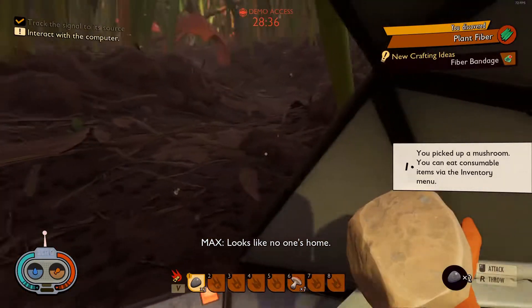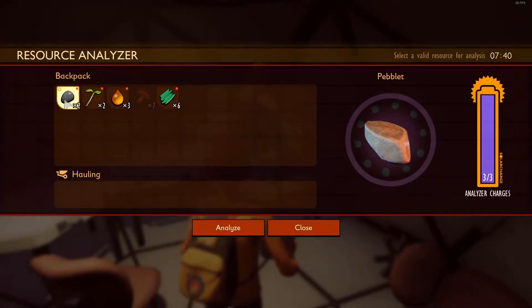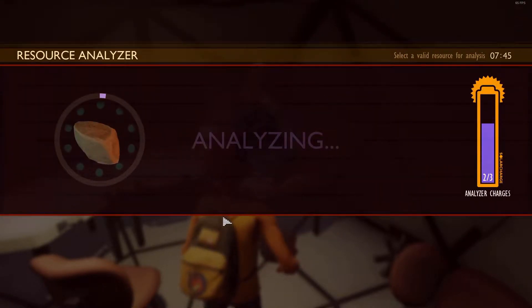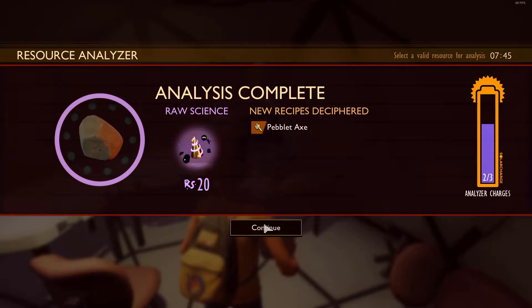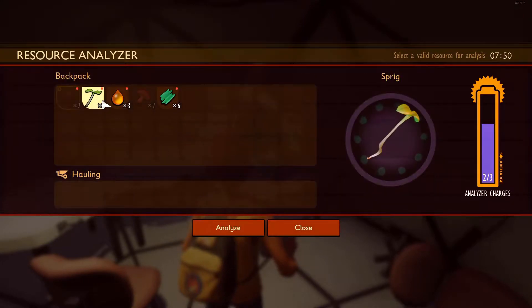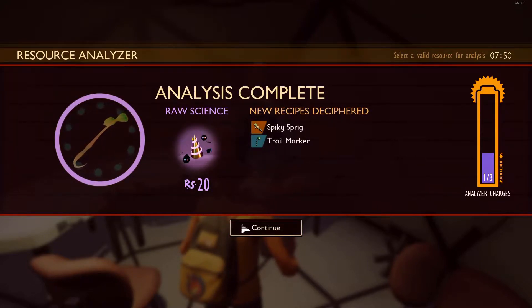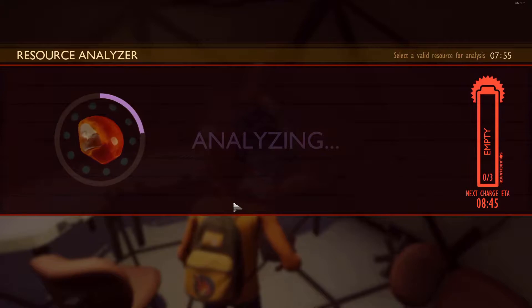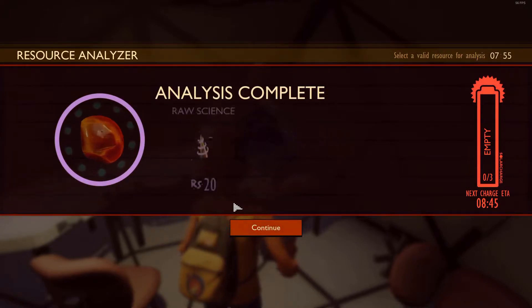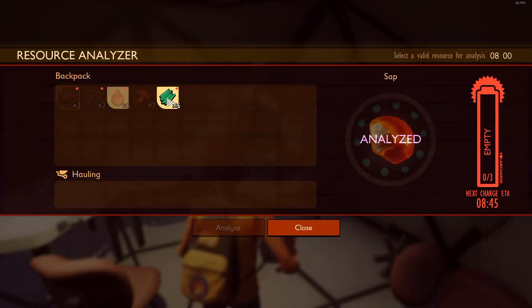There's a whole bunch of stuff popping up to the right that I have not looked at. Analyze. Okay. So this is similar to Raft, I guess. Pebblet axe. Very cool. Spiky sprig trail marker. A plant lamp — that's kind of cool. A workbench. Fantastic. Can't do anything with the mushroom. And we can't analyze that either. Something sounds crazy big around here.